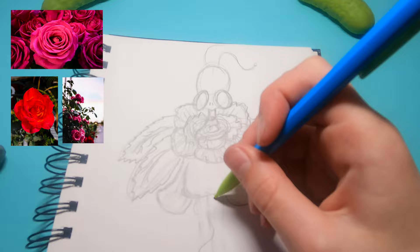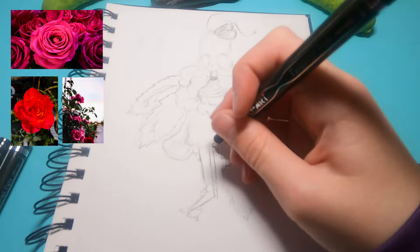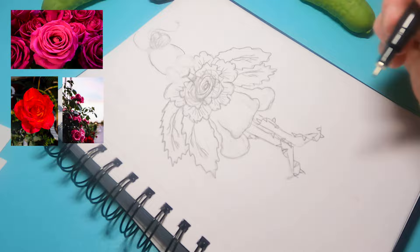Roses — raise your hand if you've heard of roses. Well, you've seen one now. Roses kind of have a swirl around them, as you can see in the pictures I have very beautifully placed here. So for this alien I decided to make a little swirl around the neck and put some leaves around that to make it look like a rose.